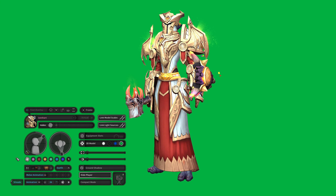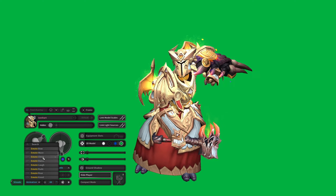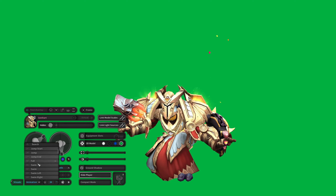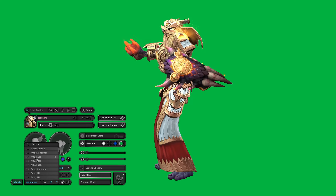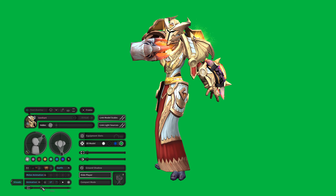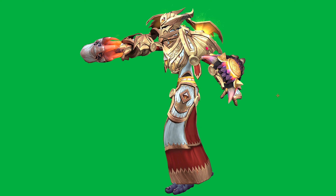What is also much cooler is that you can choose whichever animation you want. You can take emotes, attacks, swimming, falling, jumping — whatever you want. What is also cool is that you can stop the animation right at a specific frame, and then choose whichever frame you want. Then you can pick the angle, and that's your model however you want it.